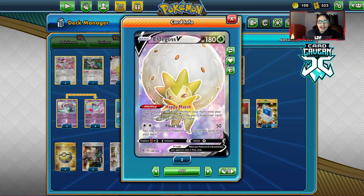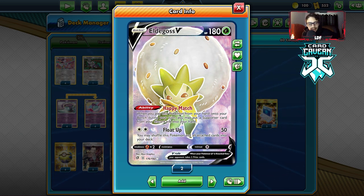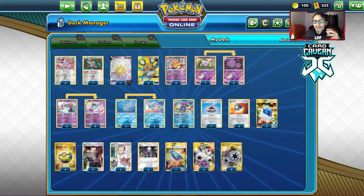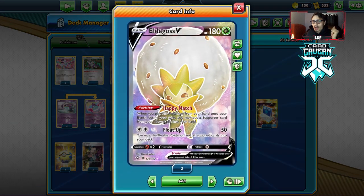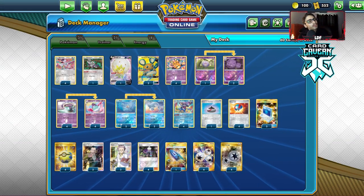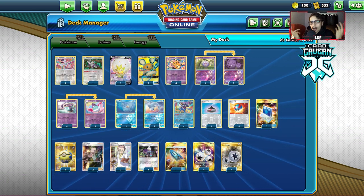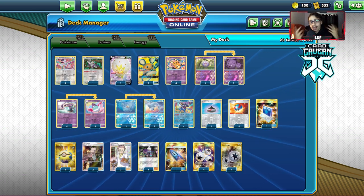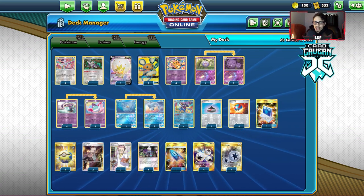This is the list. The Eldegoss was kind of a last-minute include. I had Crobat in there, and then I thought: what about Eldegoss? Because it can get you back a Boss, it can get you back a Roxy, it can get you back a Research — and it could be really good if you're trying to do those combos. Since we are kind of aggro and discarding stuff so often, there are going to be times where we might run out of Boss's Orders, so maybe we can use Eldegoss to boss. The Eldegoss was actually very helpful. Crobat wasn't very good; Eldegoss proved to be pretty good.